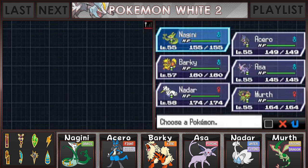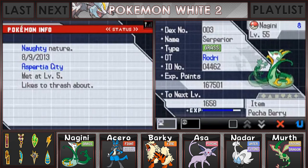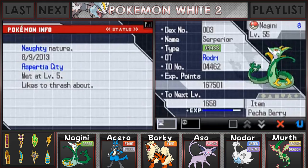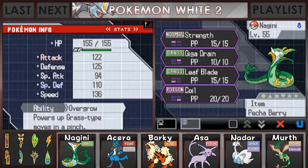Our team has trained up quite a bit, so I'm going to go ahead and just look over the moves before we head inside. Nagini is level 55 with the Pekka Berry. The moves that Nagini is going to be going in with are Strength, Giga Drain, Leaf Blade, and Coil.